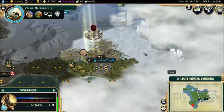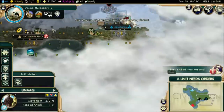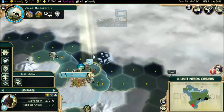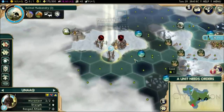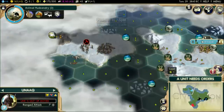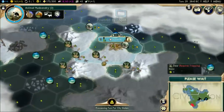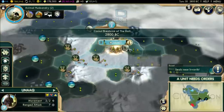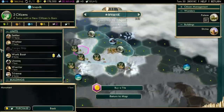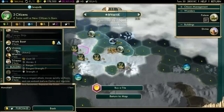We have our first seal appearing next turn. We're not strong enough to take down the barbarian encampment so I'll embark and scout the region by water. We now have our first seal and some extra happiness. What to build next? The settler takes too long, so the Unak is more practical — or even the granary. Let's go for the Unak to improve resources.